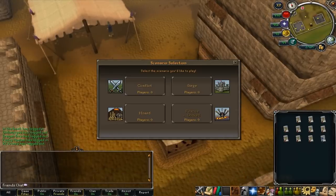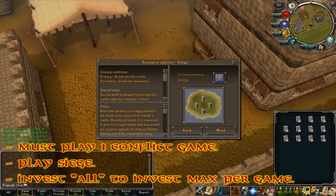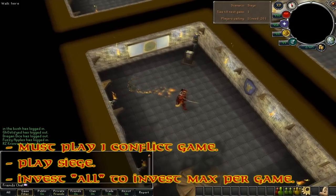Once you've got these, head to the south side of the area and click on Siege. You're going to have to do the first scenario before you can do Siege - it shouldn't take you any longer than ten minutes. When you do it, click on Siege, click bet all, and then you'll be put into the waiting area.